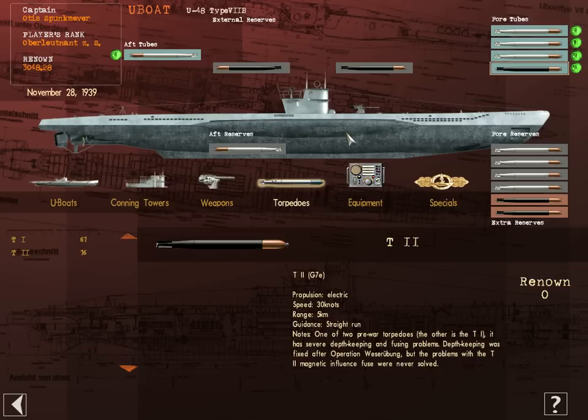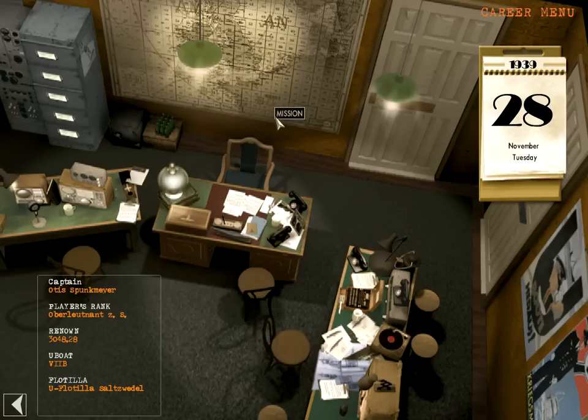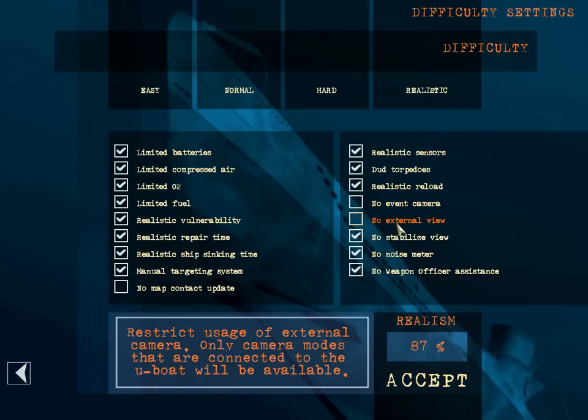You have to be careful which torpedo type you use — the Type 2s also have a problem with their impact detection. Our next grid position is BF-17, which I believe is south of Ireland. I have difficulty set to 87% because I've unchecked no event camera and no external view, meaning we do have external view and event camera — mostly so you guys can see what's going on.